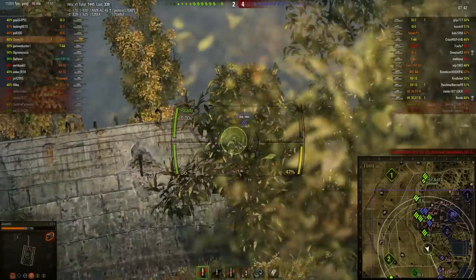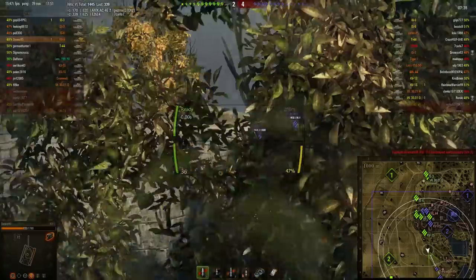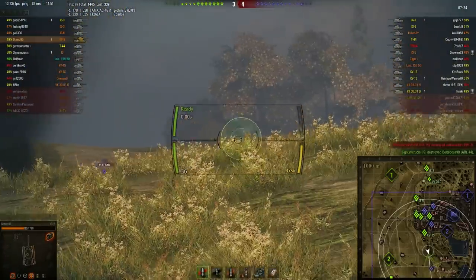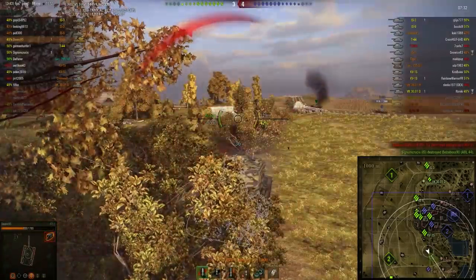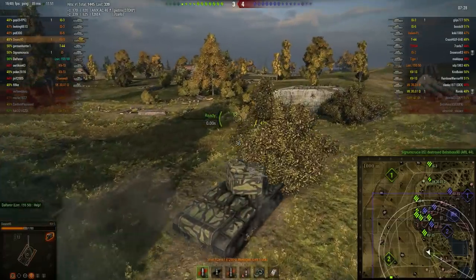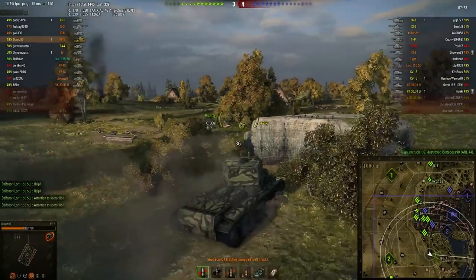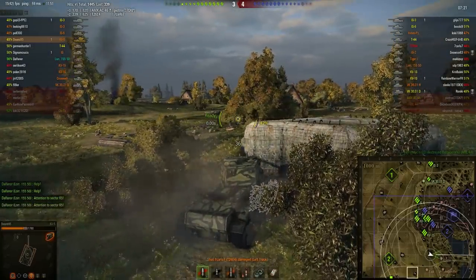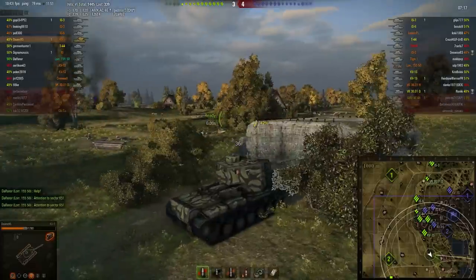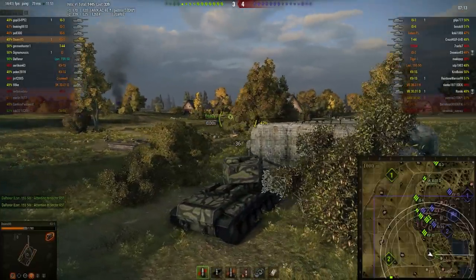This being an assault battle, all the enemy team has to do is hold off the attacking team. But it looks like in the south they've actually pushed out pretty strongly and far. The only person left over here now is Dino, and he's going to have to do a sterling job to hold off three tanks — a T-44, Super Pershing, and an Indian Panzer. Actually there's a VK 36-01 down here too, so it's going to be himself against four tanks.